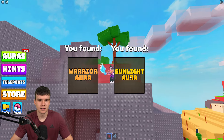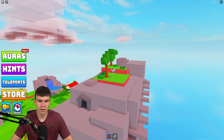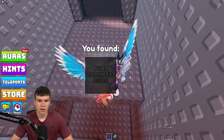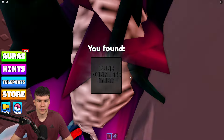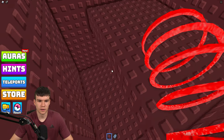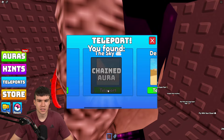There's actually a little hidden cave we can go through. In the entrance there's one straight away: the pure darkness aura. Going further down, we find another one — the chained aura. Next we're going to teleport to the sky.